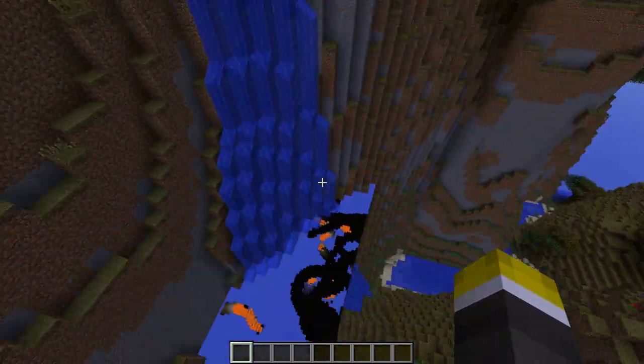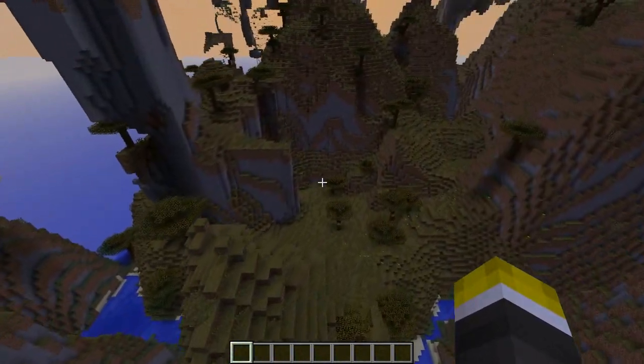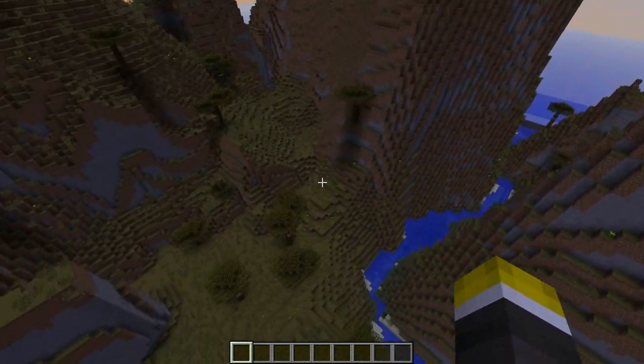I can't wait to do a Let's Play on this. It's gonna be insane. Look at this — massive waterfall going from the top of the Savannah Biome. This is the Amplified effect on Minecraft. Make sure you guys check it out.